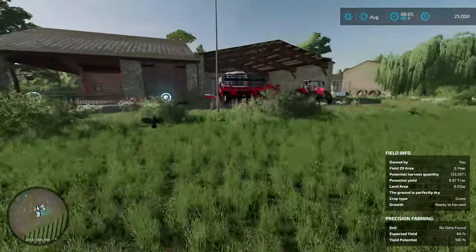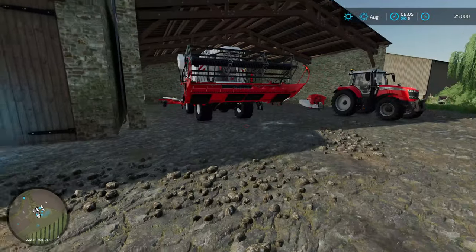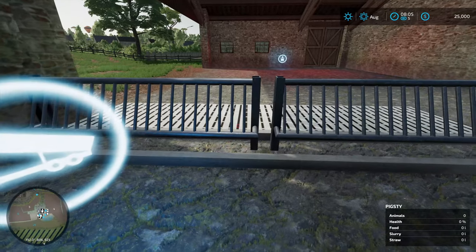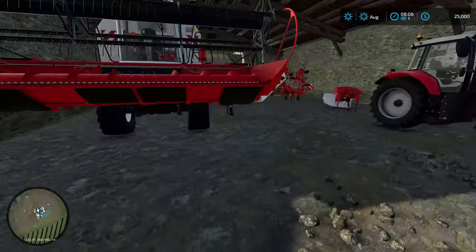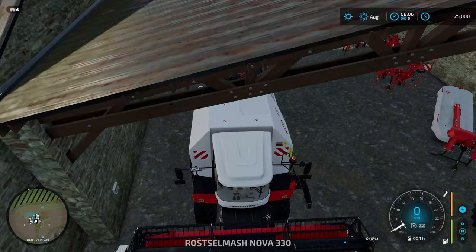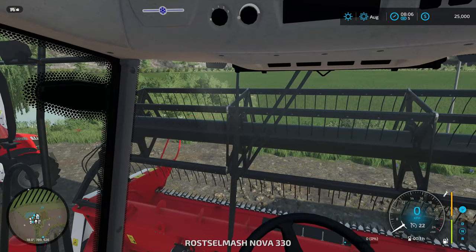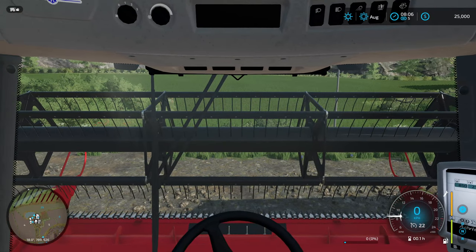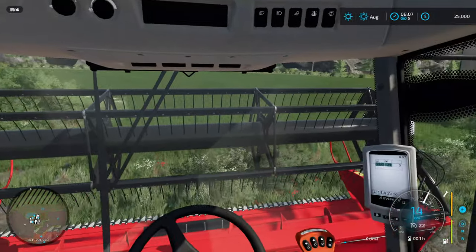When we get our canola done, I want to get some of the canola put into the pigsty so that we can get some pigs going. I want to get animals as soon as possible and have a little bit of fun. Like I said, I've never really done pigs before, so I definitely want to get that going sooner rather than later.